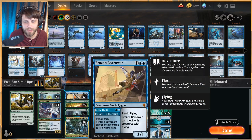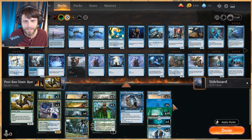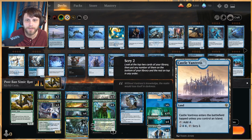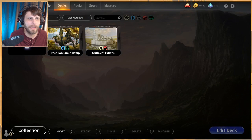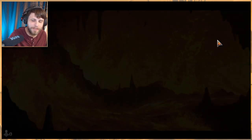Brazen Borrower is really good at bouncing something on the opponent's side but then also supplying a threat right afterwards — a really nice card to have. And of course Hydroid Krasis draws cards, gains life, and gets a really strong flying trample threat. In terms of lands, we've got 26: ten Forests, six Islands, two Castle Vantress, four Breeding Pool, and four Temple of Mystery.